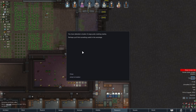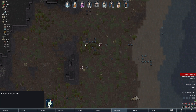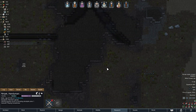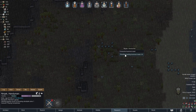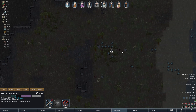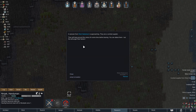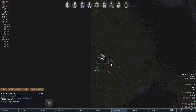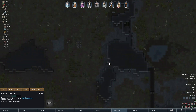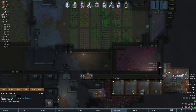Looks like we got a couple of cargo pods just dropped in. What do we got? Boom rat meat — gross. Good job Ninjak. Play some horseshoes after you haul this delicious boom rat meat please. I think we've got that lined up for putting into kibble. A combat supplier is coming — come on in boys. We need some cash so we can start getting some sterile tiles down.